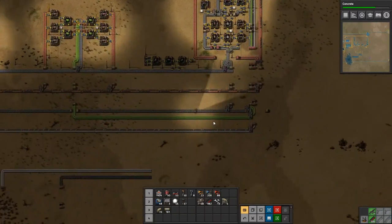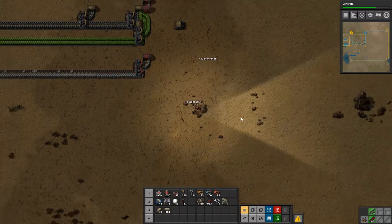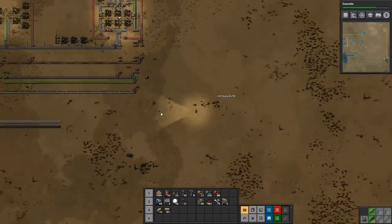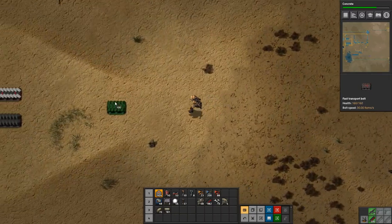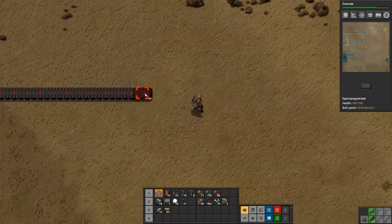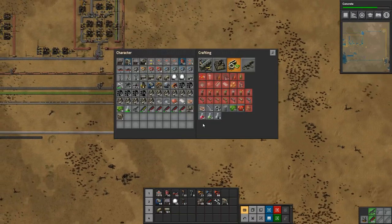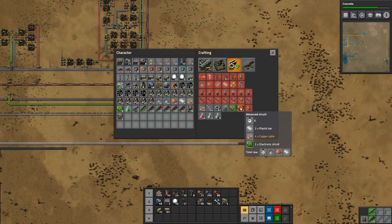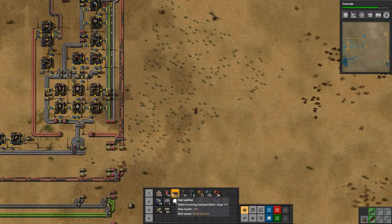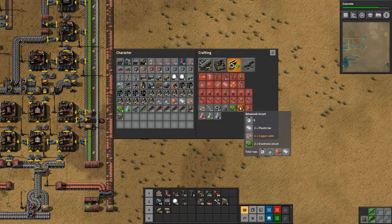It's time to get those red circuits going, and we will do that over here. So let's just get rid of this stuff — it's probably going to be in the way. Let's run this out. It doesn't need to go this far, but it doesn't matter. So, what do we need to make red circuits? We need plastic bars, copper cable, and electronic circuits. We have electronic circuits right here on our bus, so we need to make copper cable.